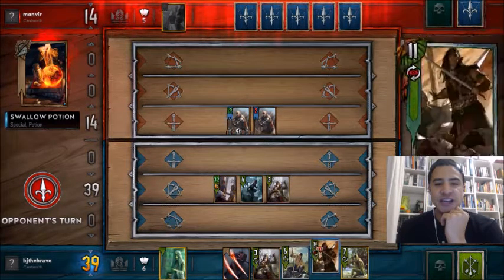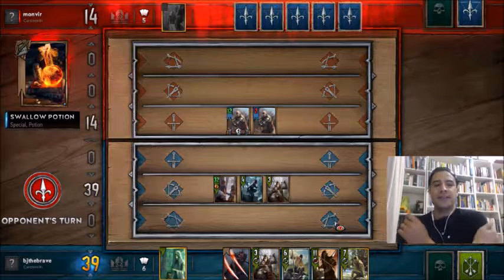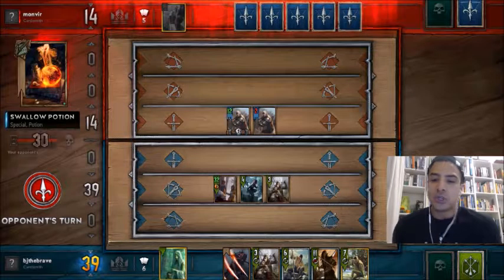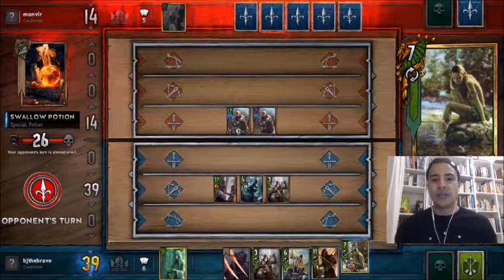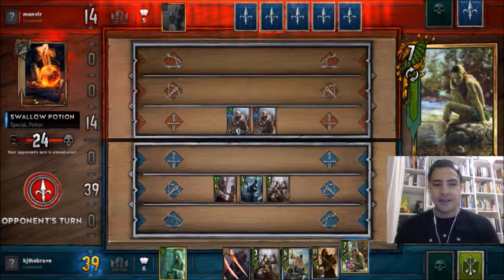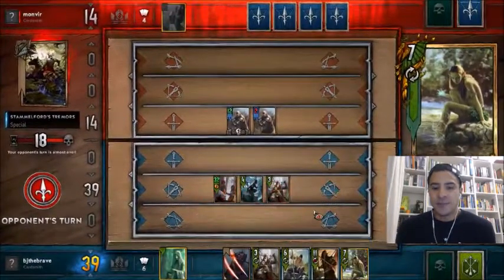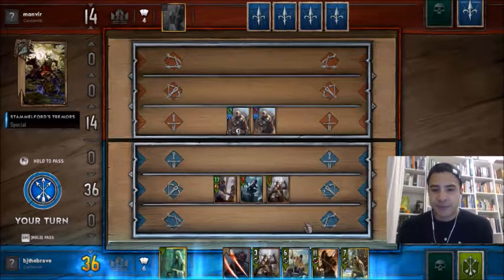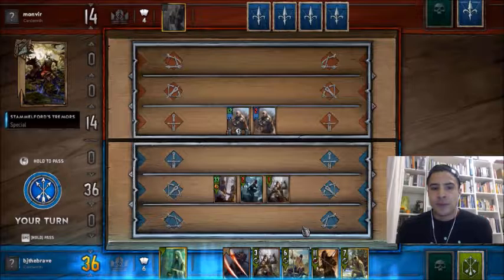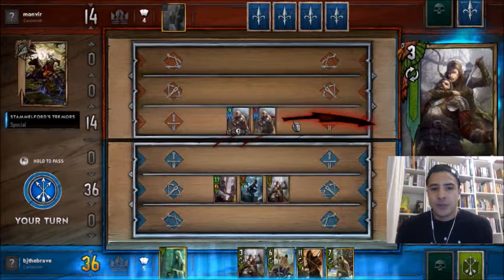Now we don't really have our finishers in hand, so one tactic you can employ here is to try and use Eglase on things like the Last Wish. That's why that card is incredibly versatile in this deck, because once we've got the Last Wish, we can use Eglase to essentially give us three Last Wishes. So I think we're going to lacerate again.